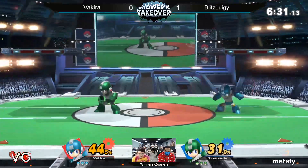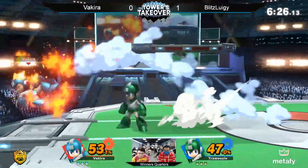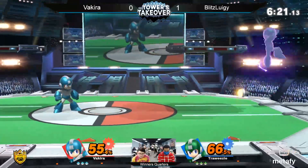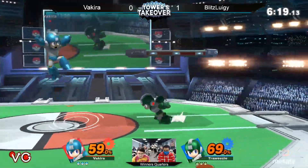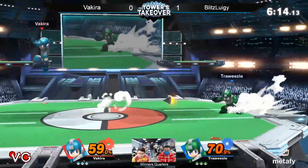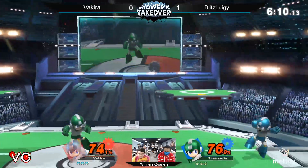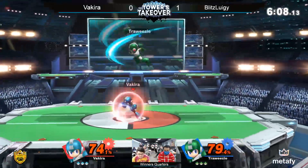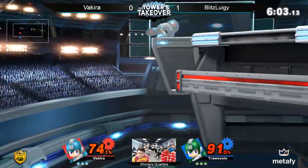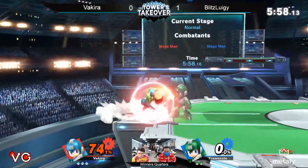He jumps off the Rush. The Leaf Shield just destroys every pellet — I'm wondering how that dynamic is between them right now. It's either extremely familiar or it's frustrating. Definitely projectiles acting like that is a huge thing. Blitz is looking for an up smash. He goes cool, going down and trying to get the gimp — and he did it! That's how you do it; you've got to close those stocks.